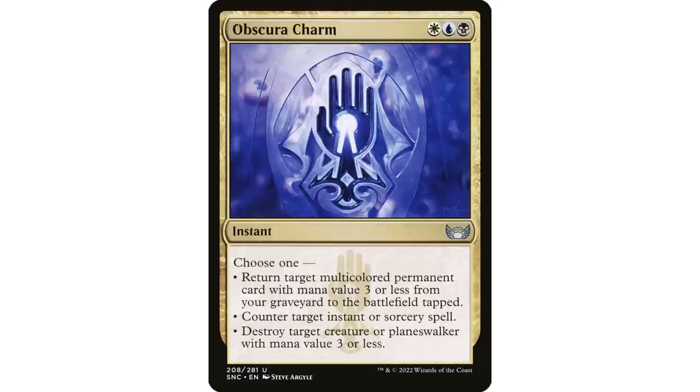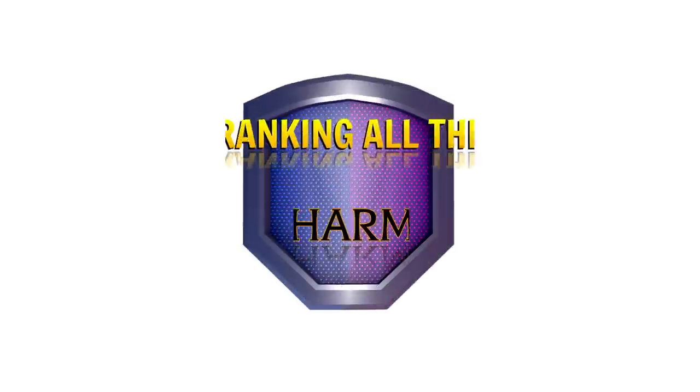Even if your commander is above mana value three, you still want this card. Counter target instant or sorcery covers all those game-ending spells — Rise of the Dark Realms, Insurrection, Expropriate — but also Cyclonic Rift and removal spells. Destroy target creature or planeswalker with mana value three or less handles most planeswalkers in the format. You will never draw this and wish you hadn't — it's a very versatile card, and returning that multi-colored permanent directly to play puts it over the top.